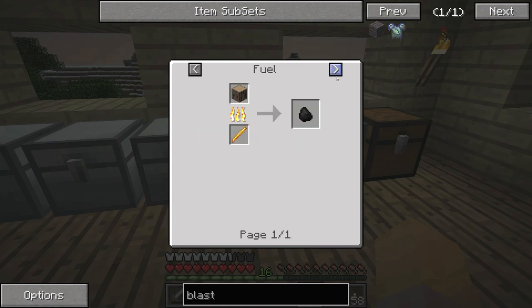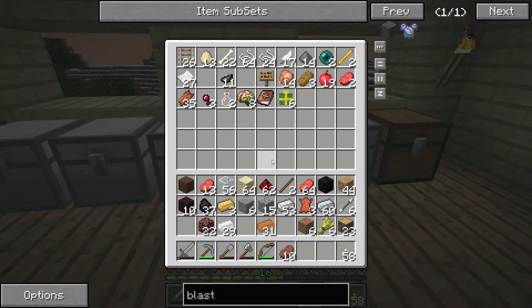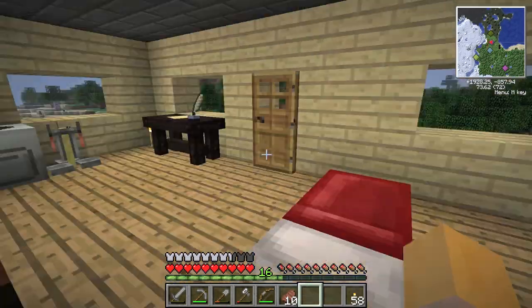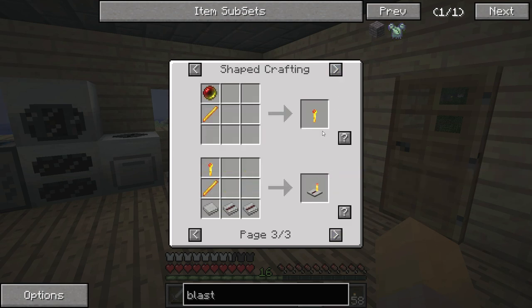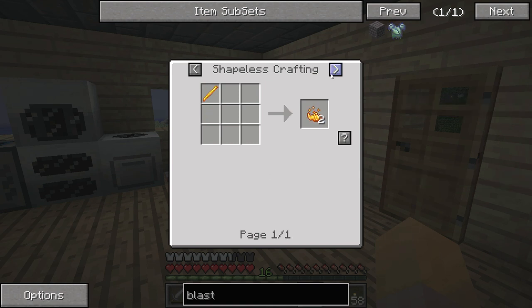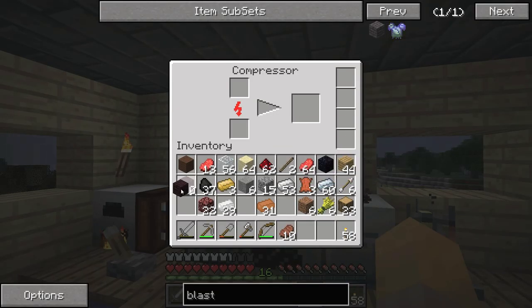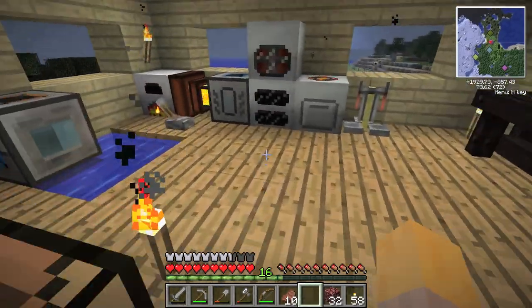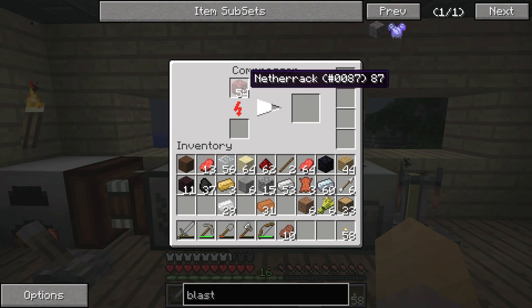We macerate blaze rods — that's cool, gives us five each, so that would give us ten blaze powder. For the blast furnace, 34 netherbrick divided by four... so 34 netherbrick is what we need. I think I have enough soul sand. I do not have enough magma cream. We can macerate these to get a lot more blaze powder. That is enough. Let's get those macerating. I'm actually short on netherrack — gonna have to go to the nether and mine some, or get some nether bricks since there's a fortress right there.